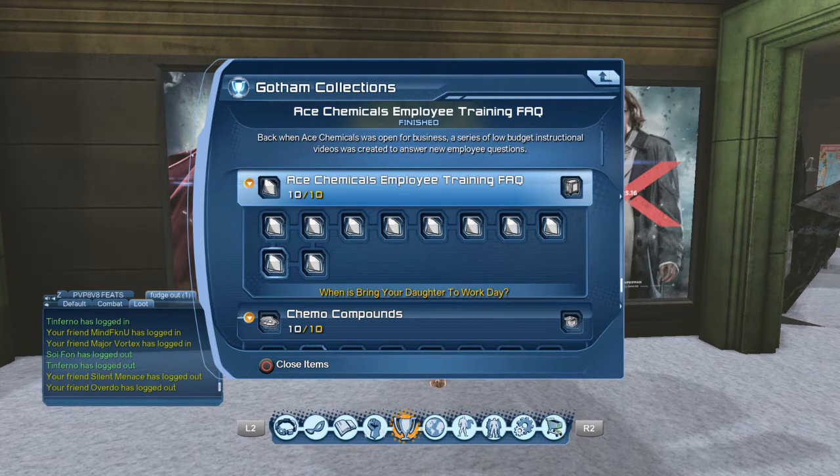We're on the last two now. The ninth one is 'When Is Bring Your Daughter to Work Day?' and the very last one is 'Should We Really Have So Many Toxic Barrels?' Search those in collections to complete the set.